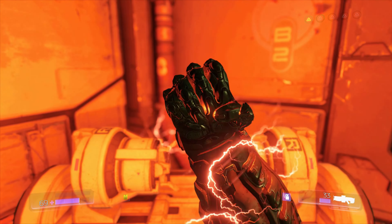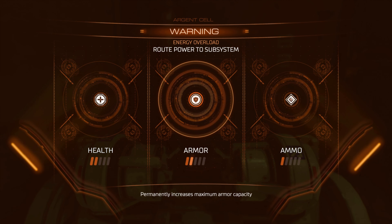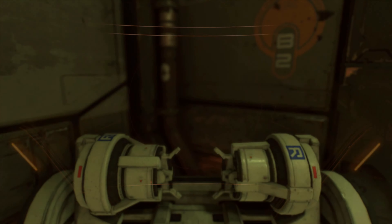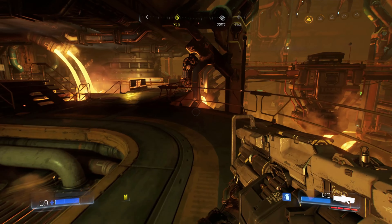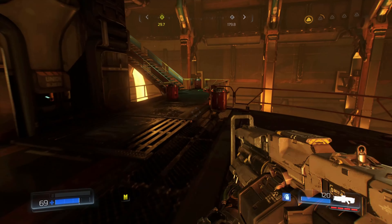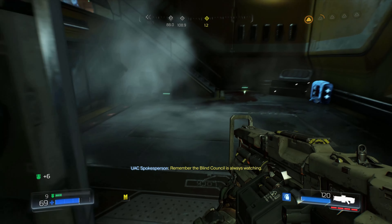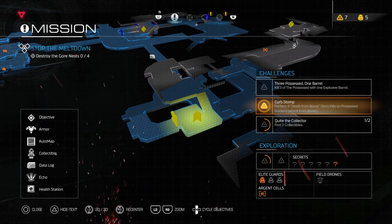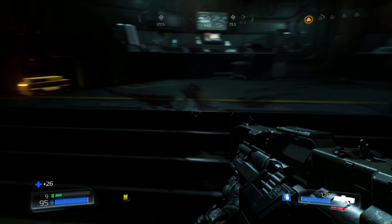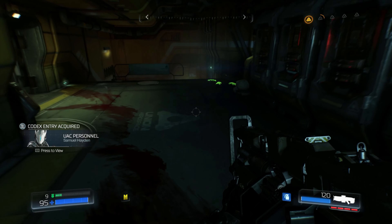At least we have some argent energy right here. Most of the time there is only going to be one argent energy cell, though sometimes there are two. Here I upgraded my ammo so I could get a refill and not run out as fast. Also, that Hell Knight will spawn as soon as you go to those stairs, so take care of the imps, soldiers, and possessed first — then go for the Hell Knight.